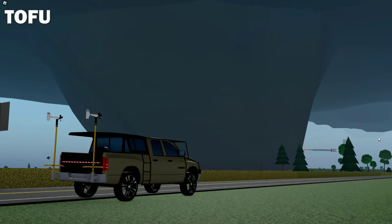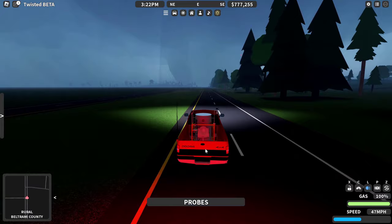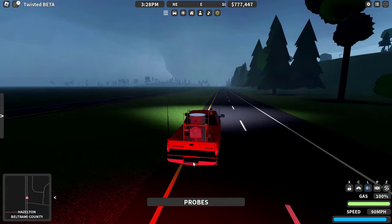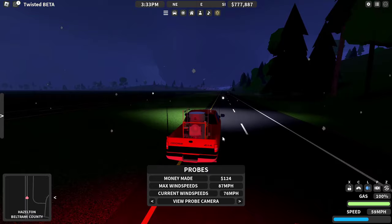Radio tower's down from where I'm at. Radio tower got knocked out. It's gone halfway through Hazleton — halfway through. I dropped my probe and it's currently getting pretty low wind speeds, but it's close to the tornado. It's right over me right now. I was getting pulled in at about 100 mile an hour winds.